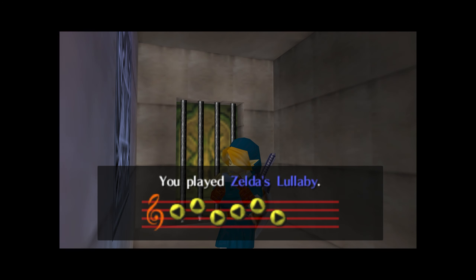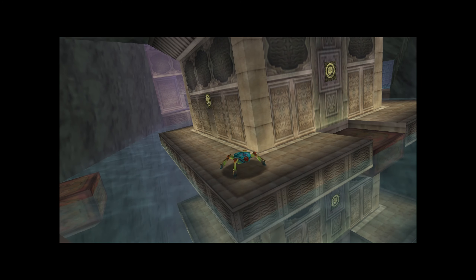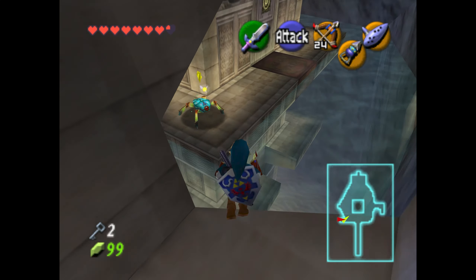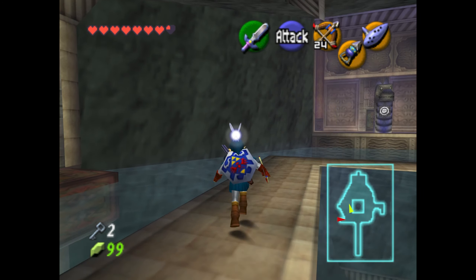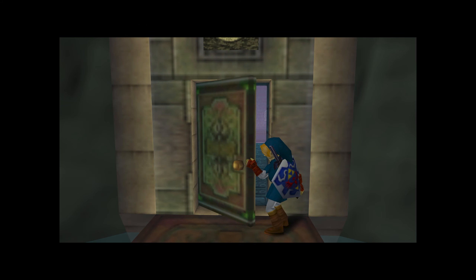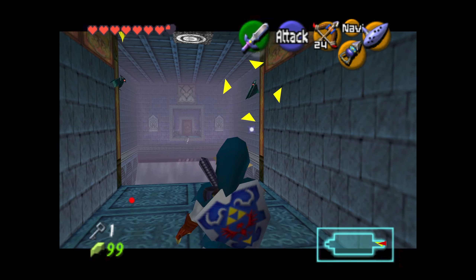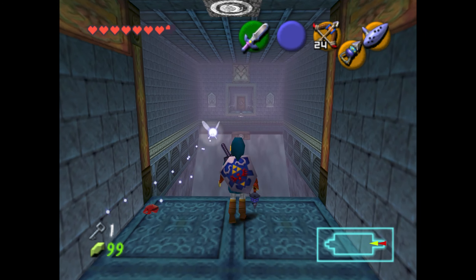Coming on up here is the third and final plaque, where we'll be able to set the water level to its highest. It's kind of funny because at first glance it's like, what is different now? We entered the Water Temple and the water was at its highest. Well, we have keys — and that literally makes all the difference in the world. When we first entered the dungeon, we weren't able to come this way or didn't have enough keys to go very deep. This is a pretty important leg of the dungeon, as you will soon see.